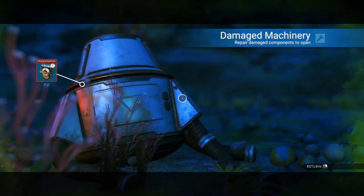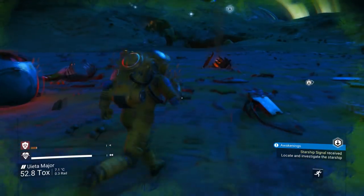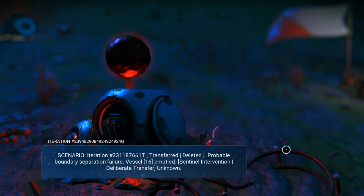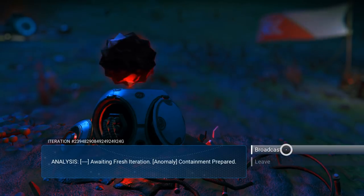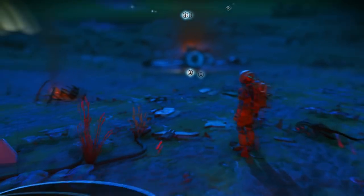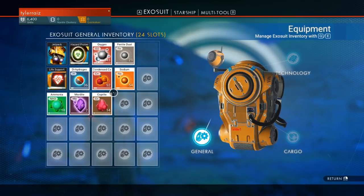This is damaged machinery — if you want to open this, we need pure ferrite. Distress beacon — no connection. I don't know what this means, so I'll just broadcast. Anomaly is compliant, well that's good. I need more hazard protection — technology recharging.